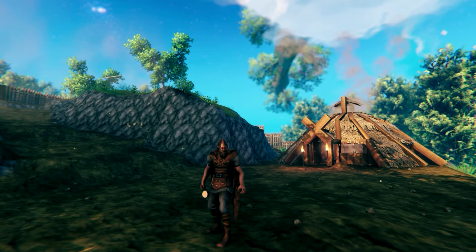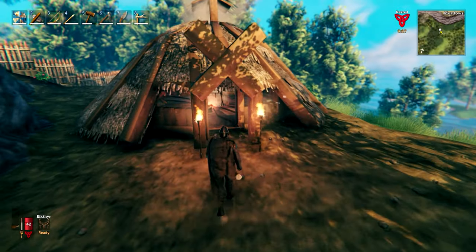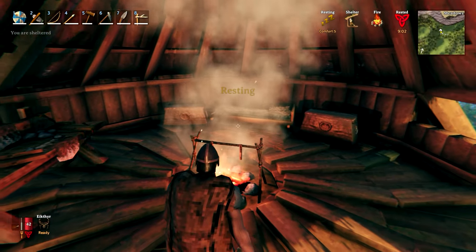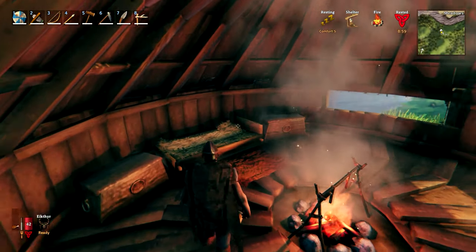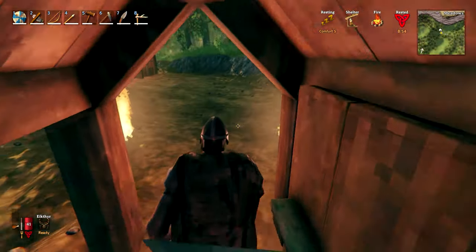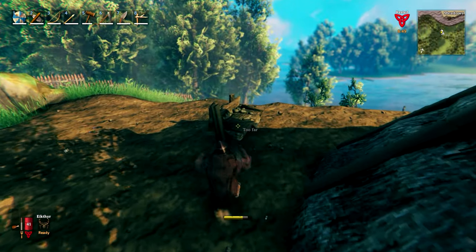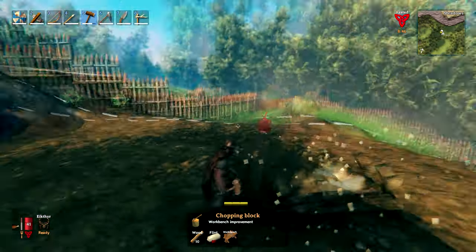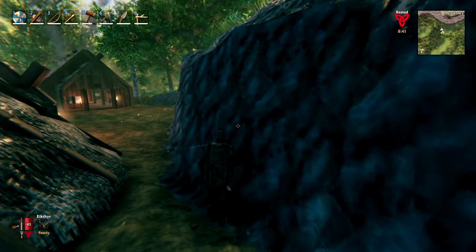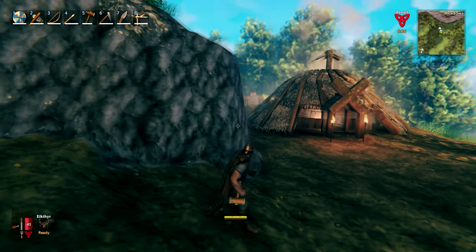I've just put a few little details inside. We do need to go into the black forest so we can get some core wood and make some nicer furniture. The chimney works fine — everything just funnels up the middle there. I put a little cross section just to stop the rain from getting onto our fire and extinguishing it. But the round house has turned out fairly well. I do want to carve away a little bit more of this mountain side just so I can get around here a lot better.